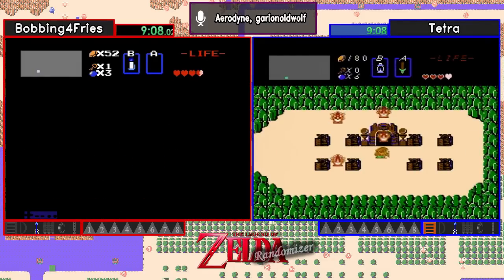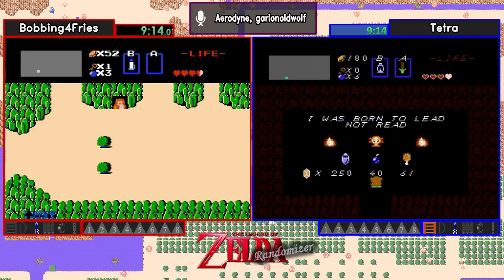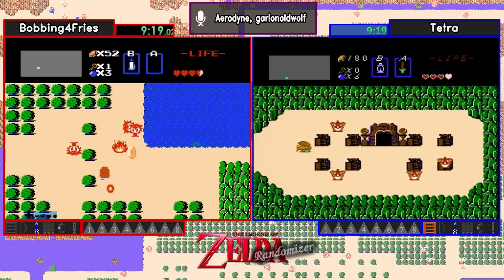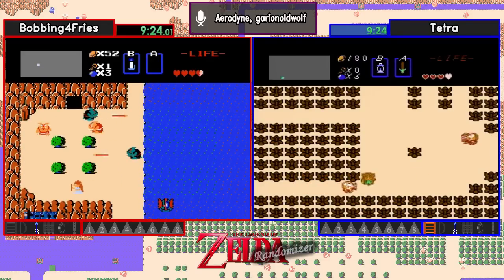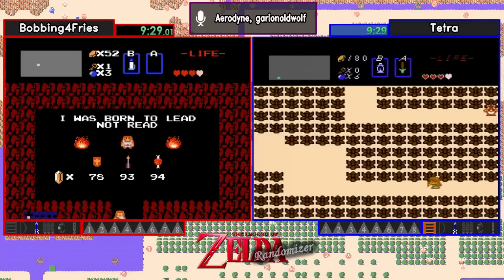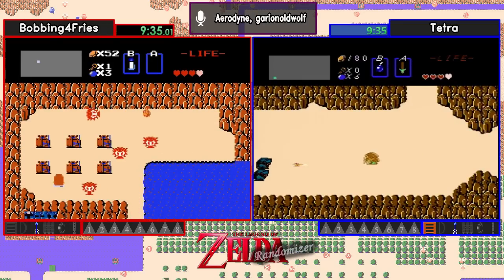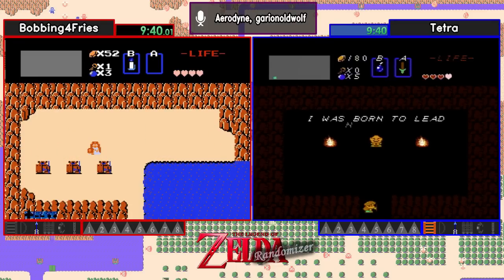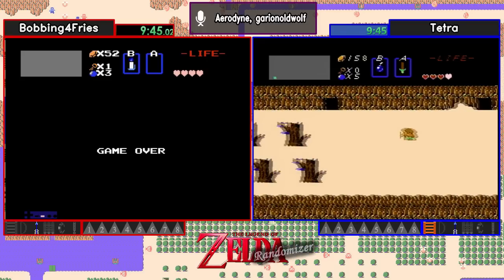Our bomb price is max — 40 is the max price for bombs. It looks like Tetra said in frustration, nope, I am not buying that. So even though this is a rich seed, that bomb price could come into effect at some point. It looks like Bobbing should be about to find his ladder. And takes a death right after, but hey, still got the item, so it doesn't really matter too much at this point.